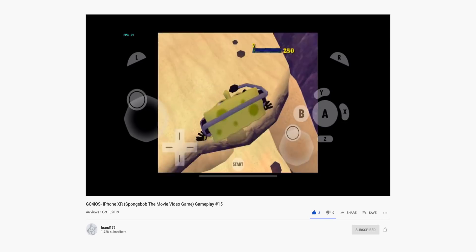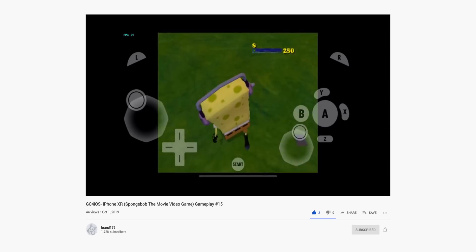That's an iPhone XR — imagine how fast it'll be on the new iPhone 11 or iPhone 11 Pro. There's still a lot of graphical glitches in GC4iOS games, and just like Play, it relies on JIT, and that only works with a jailbreak. So as of now, GC4iOS is only available with a jailbreak.